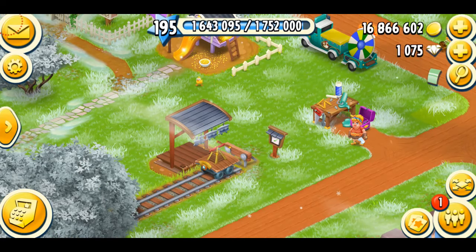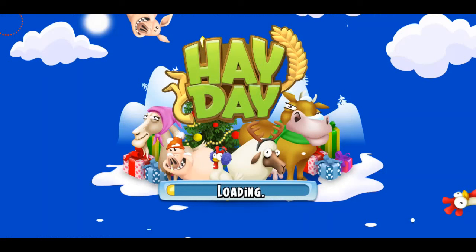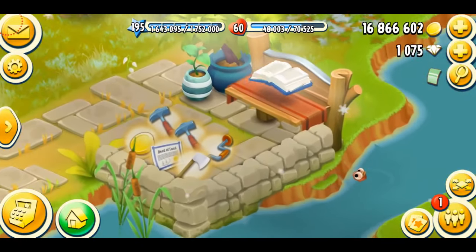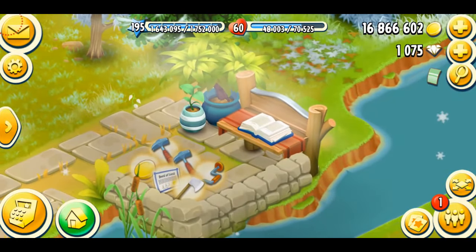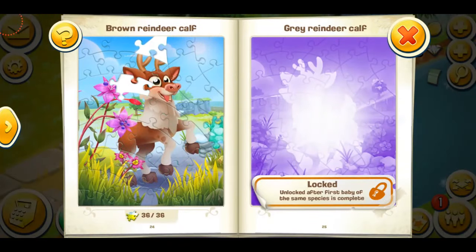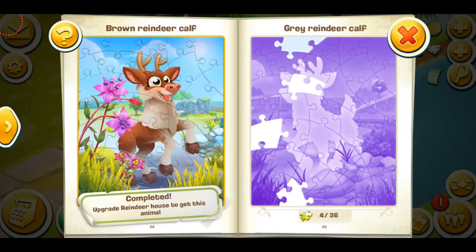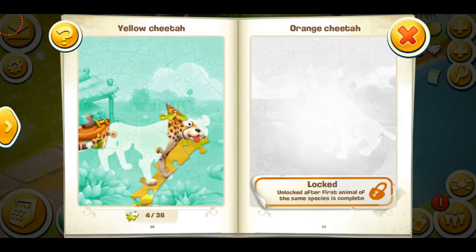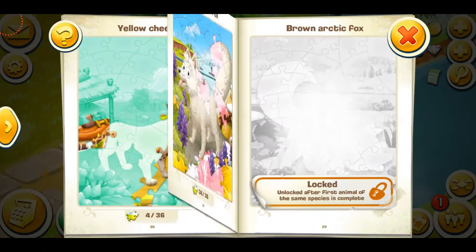Now I'm just going to go to my town and have a look at my brown baby reindeer, which I just unlocked. You can see my puzzle book is jumping — that means something is really exciting there. I've already got four puzzle pieces for my gray baby reindeer, which is amazing. Two for my cheetah, and I'm very close to unlocking my white fox as well.